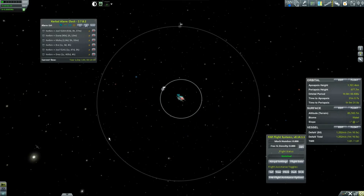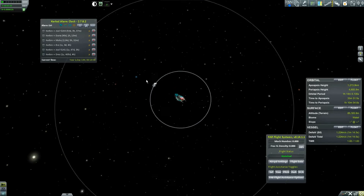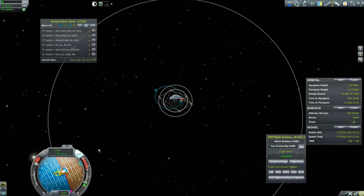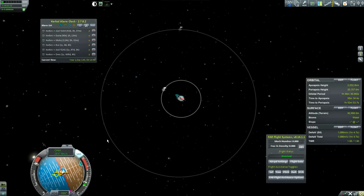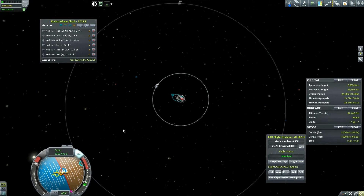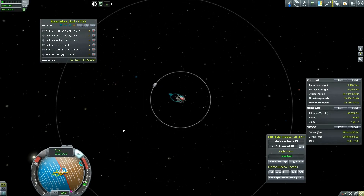Here's the old dead ship. In addition to dropping Debris Refund, I've also dropped Fine Print, which kind of makes me sad because I really like that mod. The chances of hitting the Mun are pretty low but I'll just see if it happens, then I'll tell you why I dropped Fine Print.